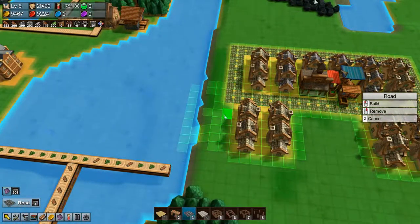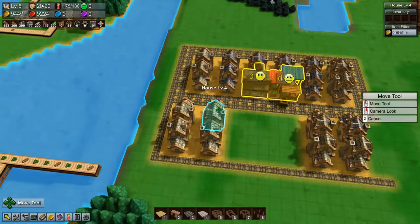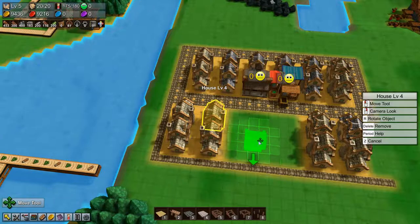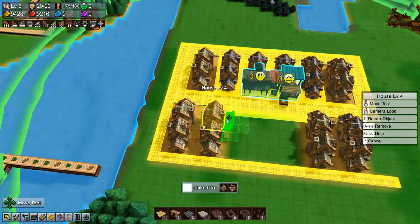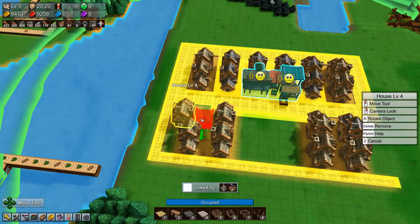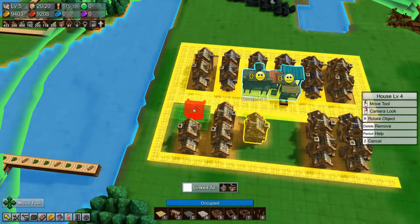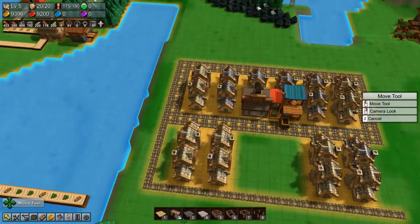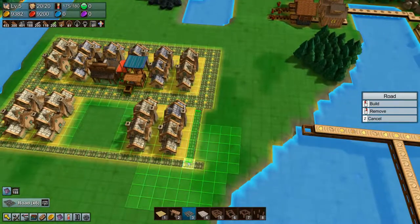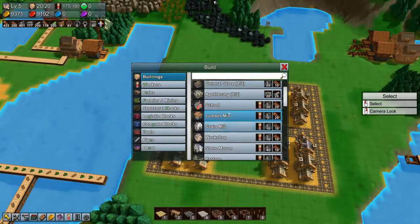We need some more roads - these have moved over one, darn it. Let's move those so they're in the right spots. Double roads in there. So then we need to build an apothecary.